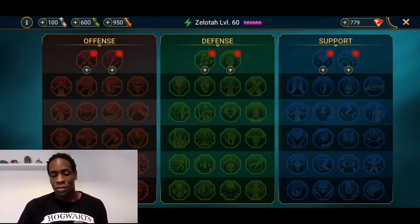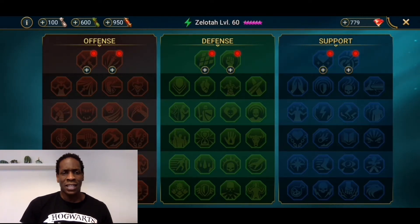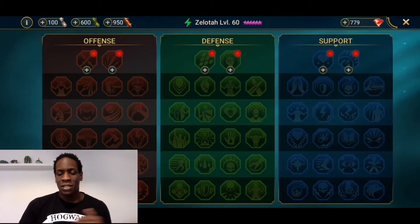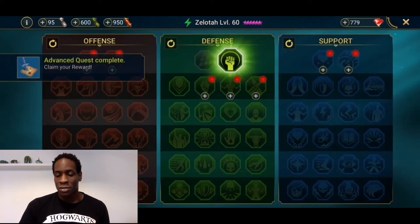Now I'm going to go through his masteries. I'm going to go for the doom tower build because that's really the only place I use him. There might be other better places, but there are two different mastery templates — campaign/dungeons and doom tower — but to me doom tower is just PvE content. I'm going to go for the doom tower build since that's where I'll use him most.